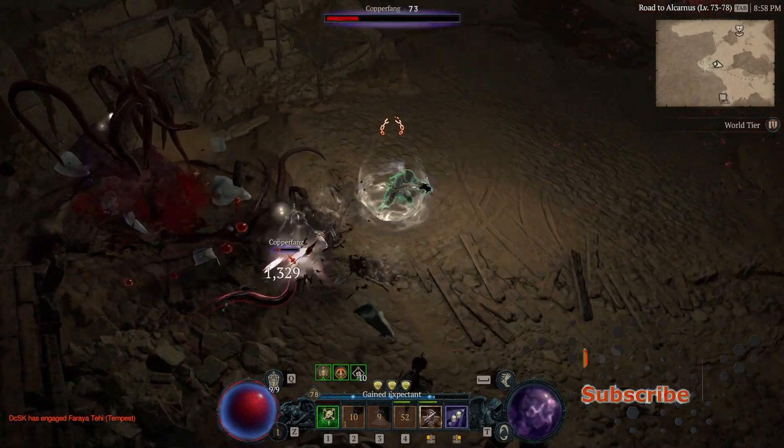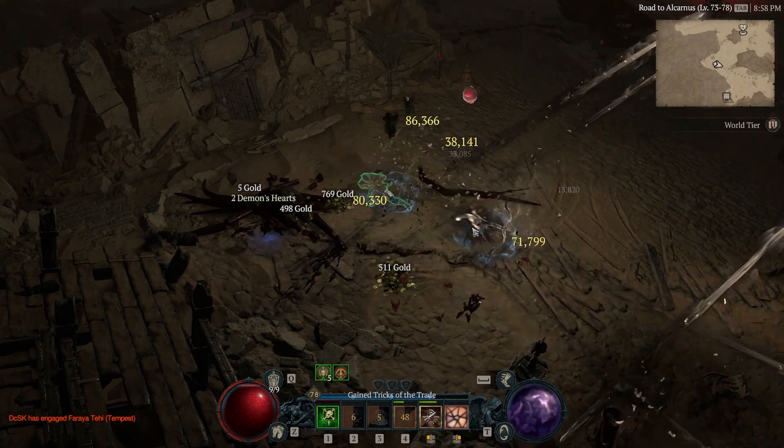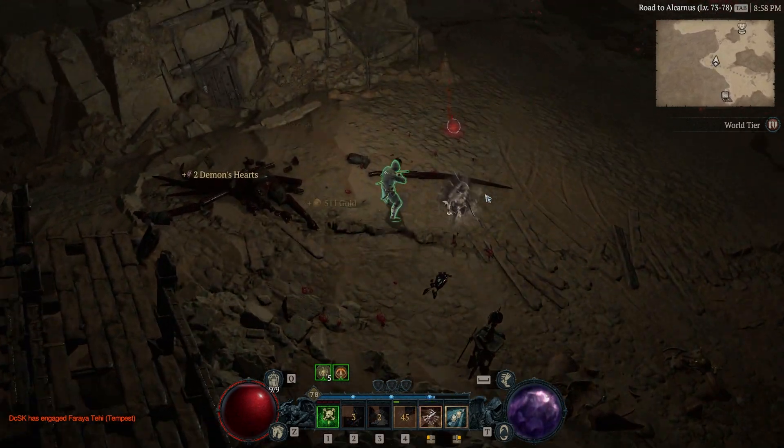His body will explode and release a swarm of serpents upon defeat. At this point, make sure to maintain a distance and subsequently initiate your assault on the serpents.